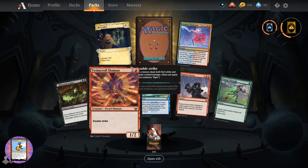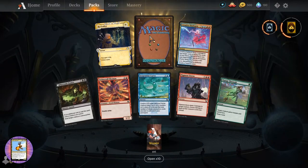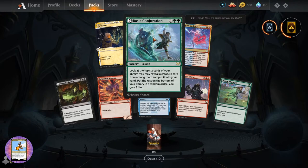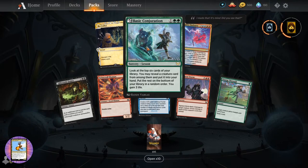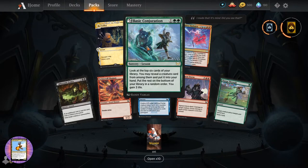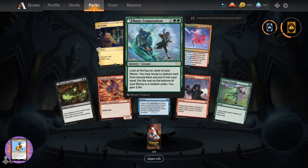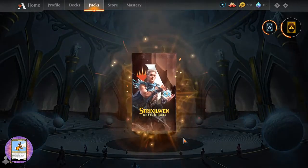We've got a Revitalize. Trinscroll Shaman. Creative Outburst. Basic Conjuration - sorcery lesson three. Look at the top six cards of your library. You may reveal a creature card from among them, put it into your hand, put the rest on the bottom of your library in random order. You gain three life. I think there was something - one of these cards. You have lessons in your sideboard and you can cast those lessons from there.